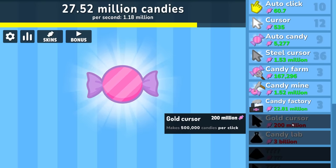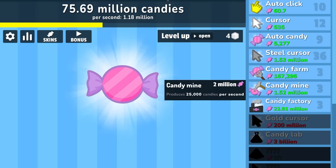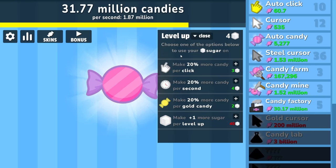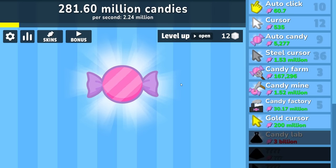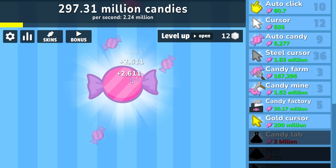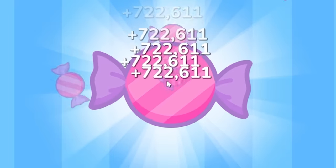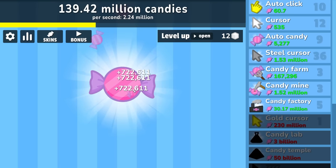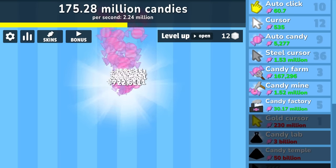It'd only take us about 200 seconds to get the gold cursor but I don't want to wait that long. We're up to about 75 million — let's find more candy factories. I'm going to want to make more candy per second. In total so far I've only made 168 million. I looked away for a second to drink coffee — 280 million candies, which means we can buy a gold cursor. That means we're going to make 500,000 per click. We're making 2,600 now, so that's a pretty big increase. Now we can actually make a difference — if we click about three times per second we're matching our passive income.